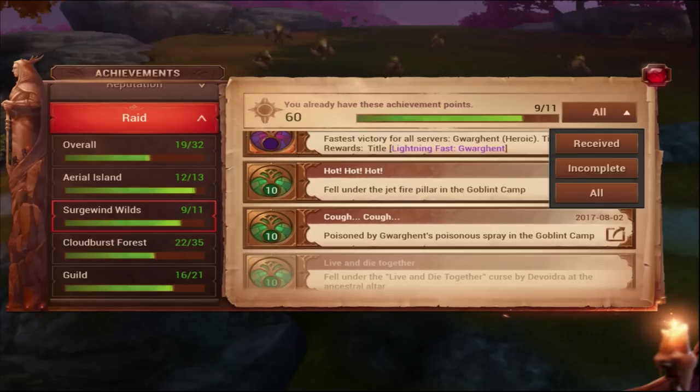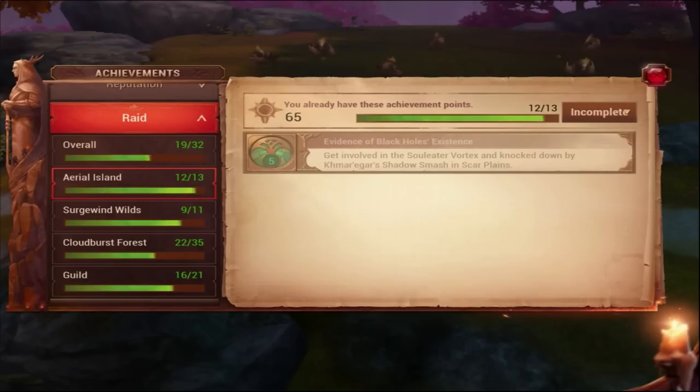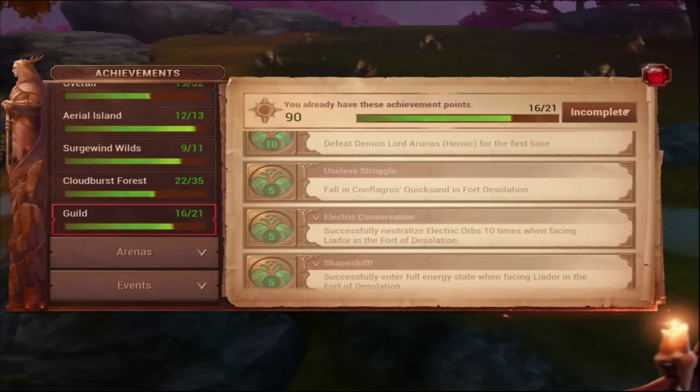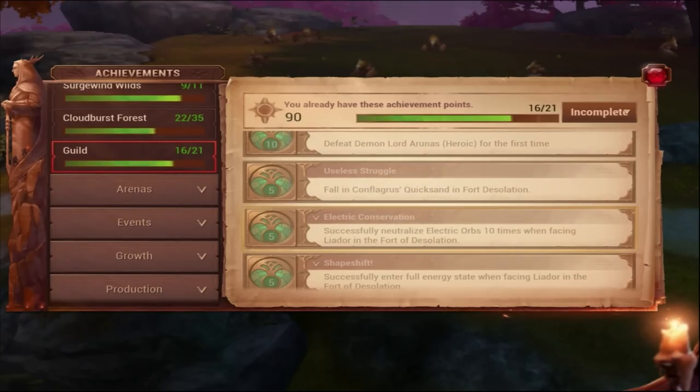Look through all your achievements. Instead of clicking through all of them, click on 'Incomplete' and you'll see which ones you're missing. I'm missing a couple — like 'Live and Die Together,' which is the red or green string in an Ancestral Altar. There are a lot of achievements even I haven't done yet. Then you have the Heroics, so there's a lot of achievements there too.